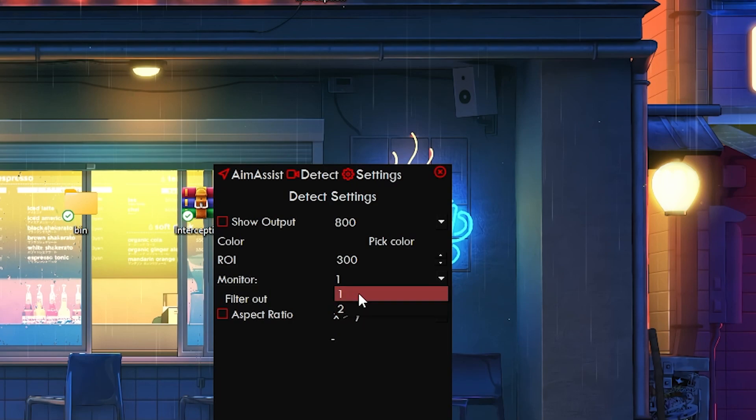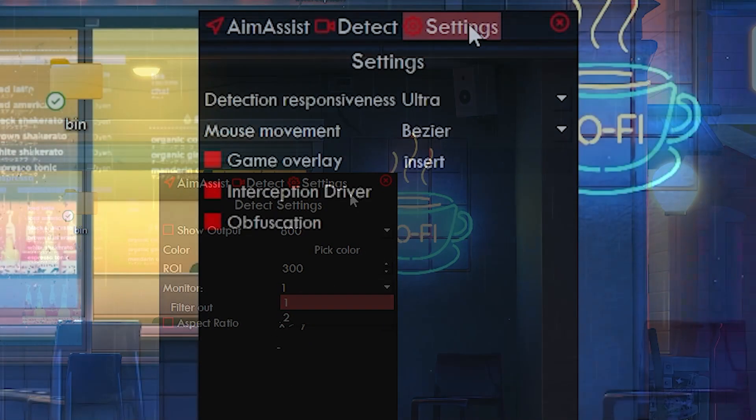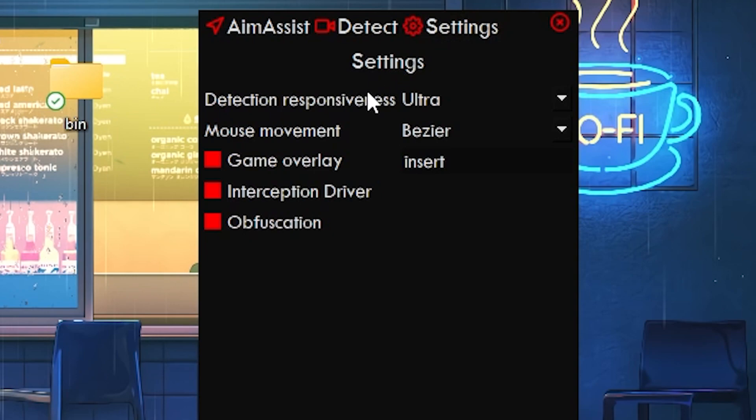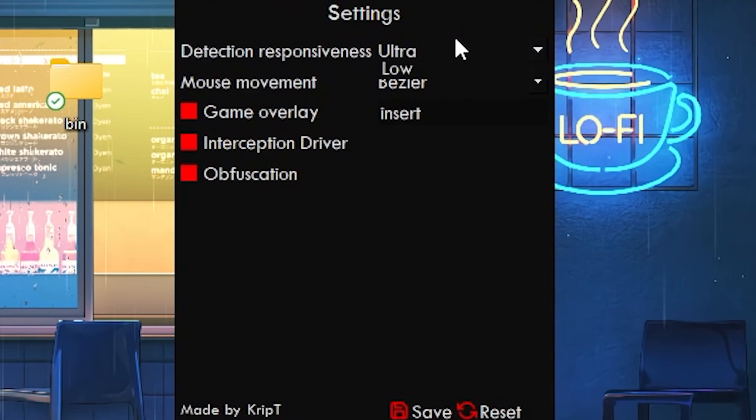Over here you can change the monitor the application is going to be targeting — currently it's targeting monitor one, my main monitor. On the settings page, the first option is detection responsiveness, currently set to ultra, which means the application is going to be running very quickly to detect enemies. If you don't have a strong computer, you can change it to low or medium, but at ultra it should not be impacting your resources that much.